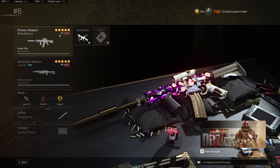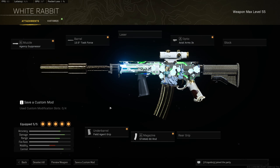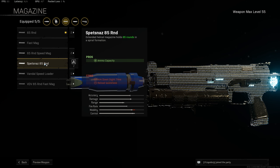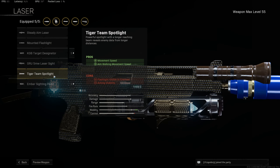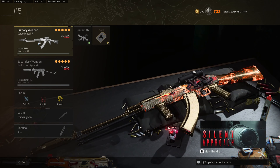Number 6 is the XM4 and Bullfrog. For the XM4: agency suppressor, Task Force barrel, Axial Arms scope, 60 round mag, and field agent grip — very low recoil and high damage, one of the easiest guns to use. For the Bullfrog: screw suppressor, KGB skeletal stock, serpent wrap for ADS speed, 65 round mag — use the 65 over the 85 for better ADS and movement speed — and bruiser grip, which is now the best option for movement speed after Raven nerfed the Tiger Team Spotlight.